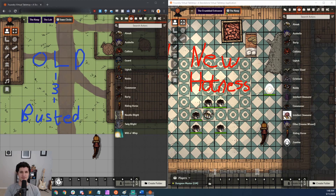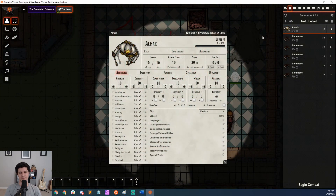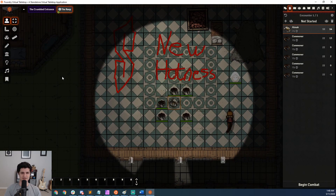And beyond that, when you are in combat, your players can double-click on any actor that they own in the Encounter Tracker and it will now open up to show them their character sheet, which is just a nice little thing to do if they don't think to double-click on their token or something like that.